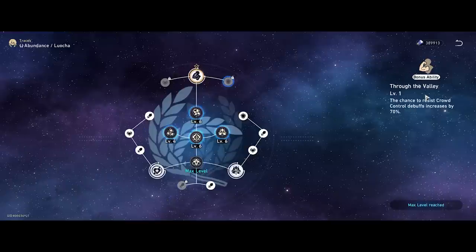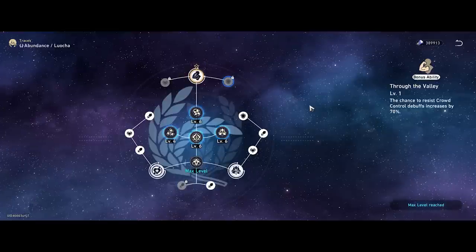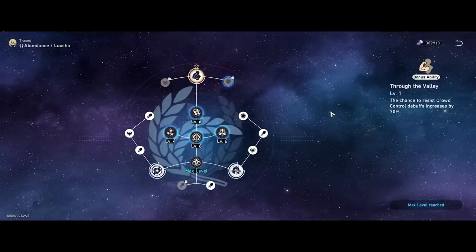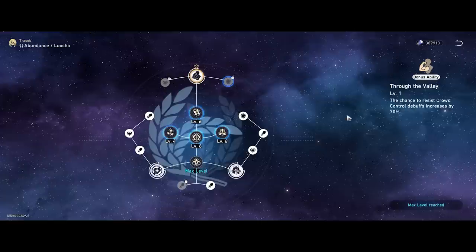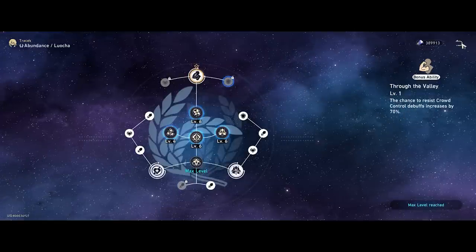Last but not least, the bonus ability Through the Valley — crowd control debuff resistance increased by 70%. A lot of people will factor this in when building him, which means he may not need as much effect resistance as other characters, since he already has quite a significant amount of CC debuff resistance.